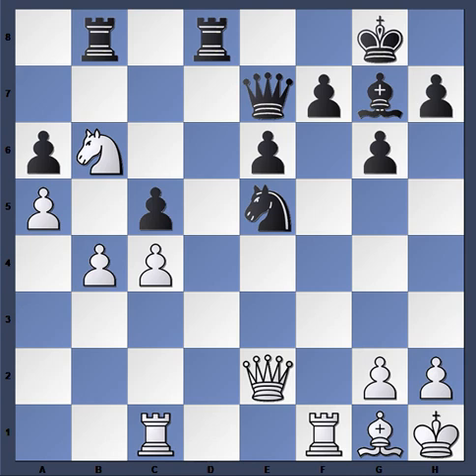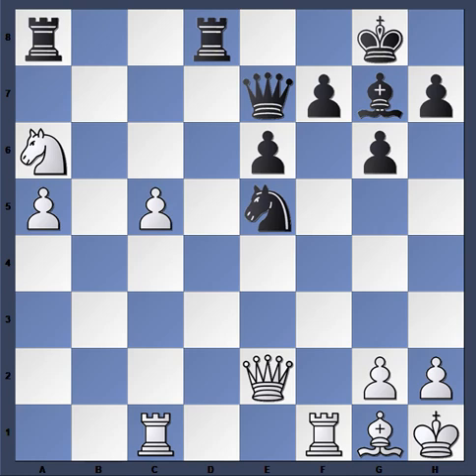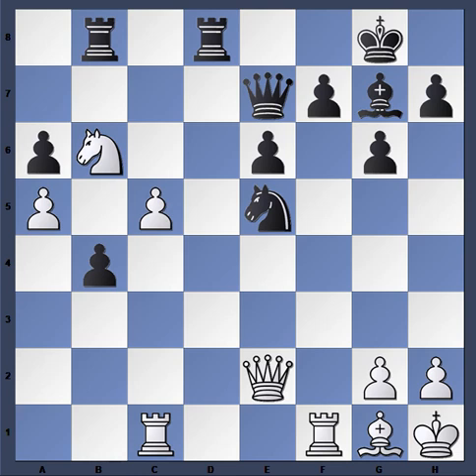b4 — being the veteran player that he is, Kamsky realizes he's in trouble and tries to create complications. The idea is to create a passed pawn and push it up the board. Other alternatives: Knight a4, Rook takes b3, Knight c5, Rook goes back, Knight takes a6, Rook a8, c5, and Queen b7 — again not enough for White. So he plays b4 straight away, c takes, and now pushes the pawn: c5.